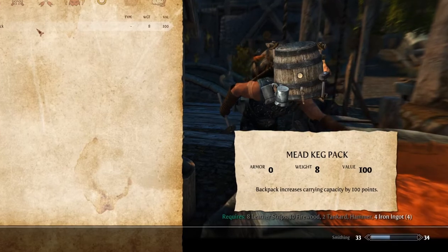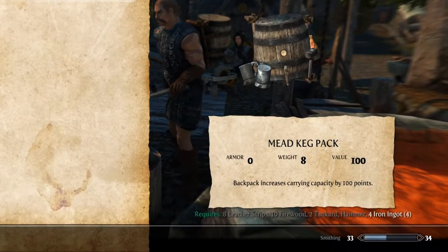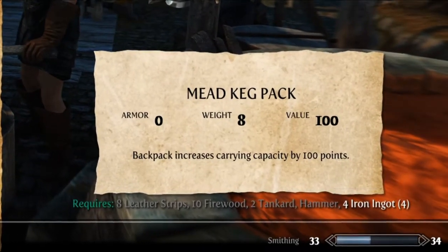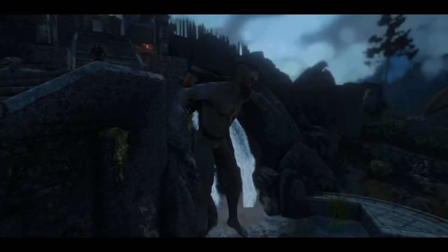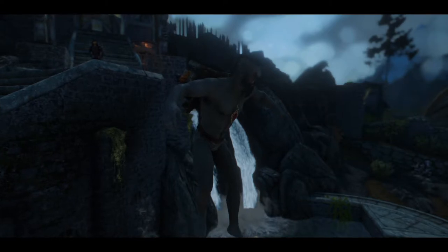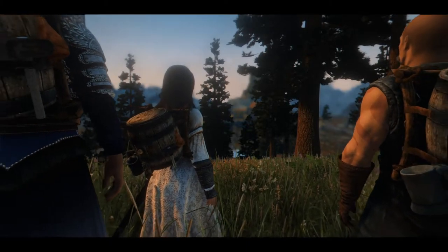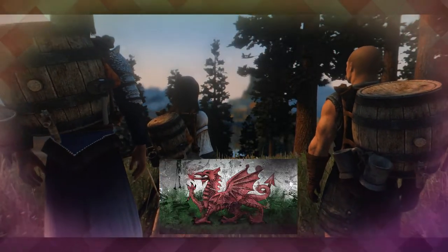The Mead Keg Backpack can be crafted for 10 firewood, 8 leather strips, 4 iron ingots, 2 tankards and 1 blacksmith hammer. The Keg also provides its wearer with an additional 100 points of bonus carry weight. This is an essential mod for any true Nord or Welshman.